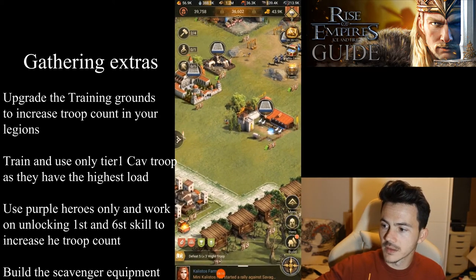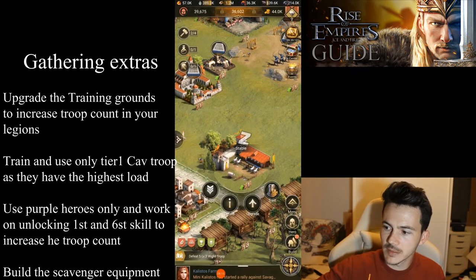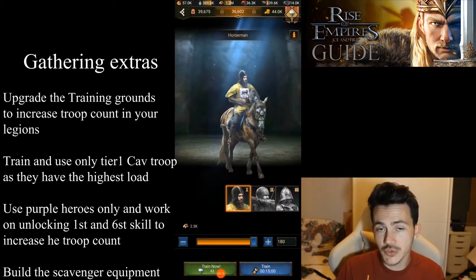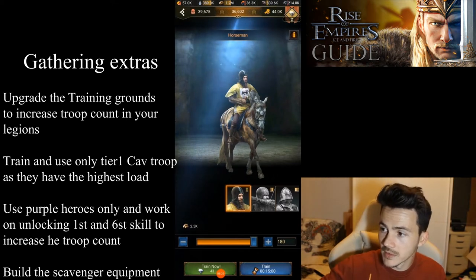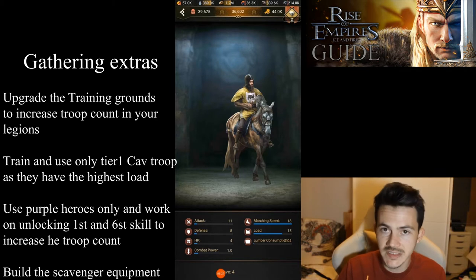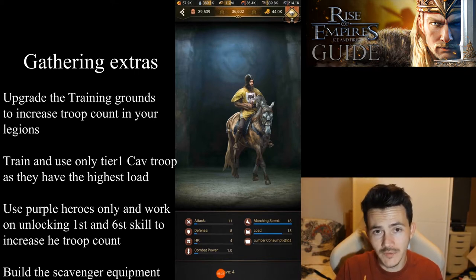For troops, all you need is the cavalry building — the stables — because the first troops you're going to be able to train are the only troops you'll ever need for gathering. Tier one cavalry has the highest marching speed and the highest load of any other troops in the game, so these are perfect and the only troops you will ever use for gathering.